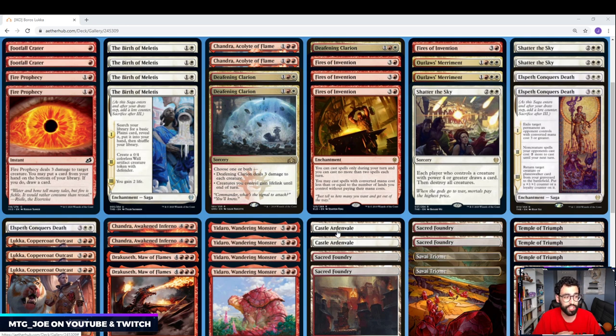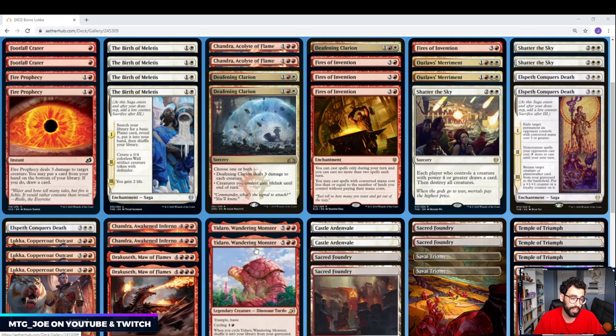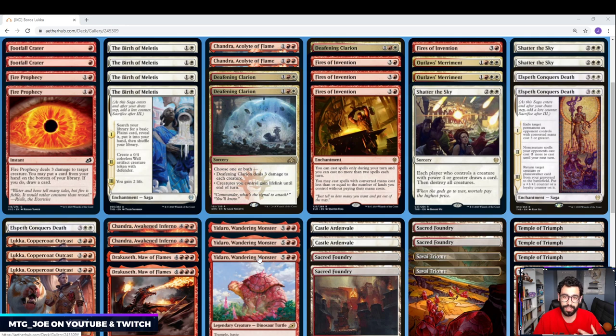The Star City guys did a Jeskai version that was more of a Planeswalker Superfriends deck that won with Endraiser 4Runner. I don't like that one as much because you can never cast Endraiser with the deck. If the games go long, we are a control shell — we can just hardcast these creatures. Everything in the deck is castable and it's not reliant on having an existing board state. With Endraiser, if you don't have existing creatures, you're just getting a 7/7.